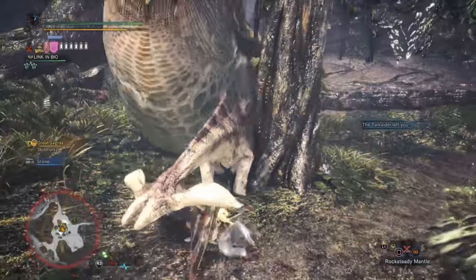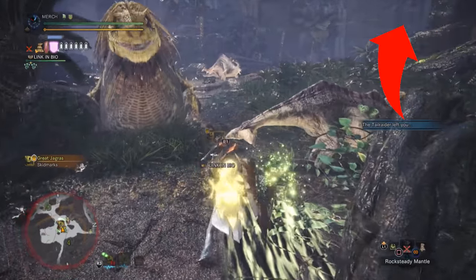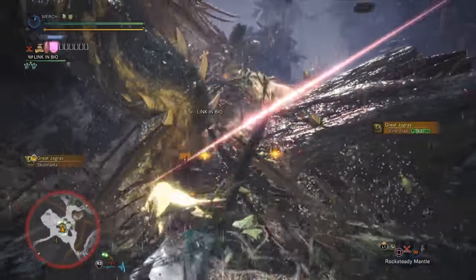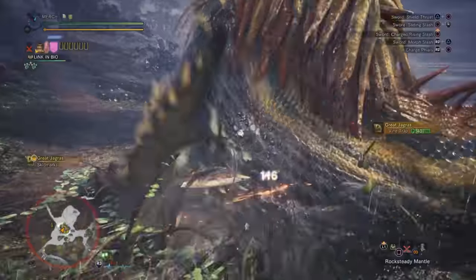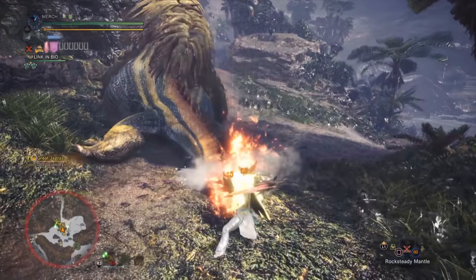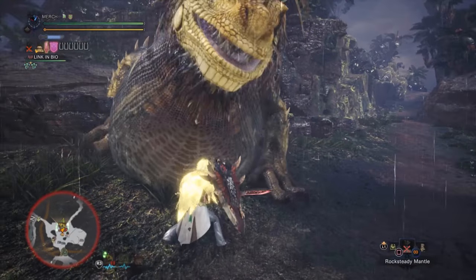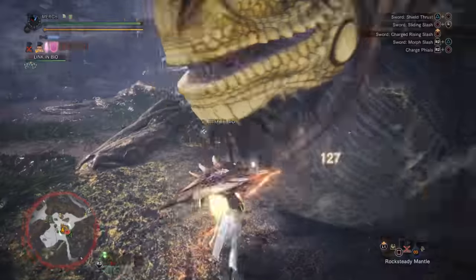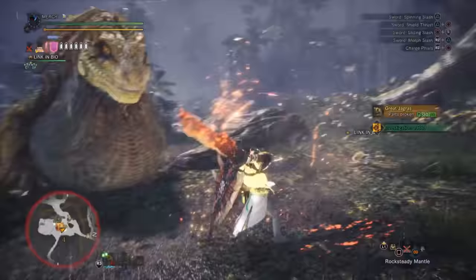In case you didn't see my video and want to know a good set for fighting him, I'll leave a card at the top right of the screen. The set I've been using is a fire elemental charge blade set, but it doesn't really matter too much — you can use pretty much any set with some defensive capability. He moves around a lot and has a lot of slam attacks, so long swords, great swords, charge blades, lances, and heavy bowguns are all really good options. Fire weapons are especially good for DPS.